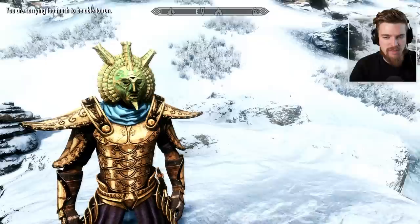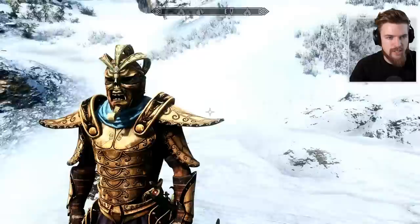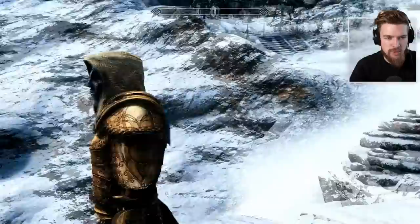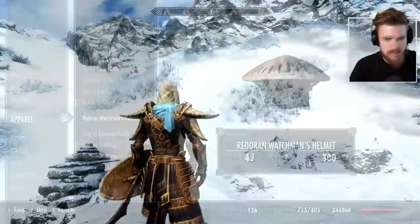We have the Mask of Dagoth — looks really nice as well, green and gold sort of color on that. Then we have the Mask of Sotha Sil — very cool looking mask, and it actually really fits well with the Dwemer armor too. Then we have the Mask of Vivek, which is actually kind of like a shrouded, peculiar, undead sort of fleshy mask. You can actually see inside it if you turn it around. And of course we have the Ordinator's Shield as well with the Tribunal symbol on it.